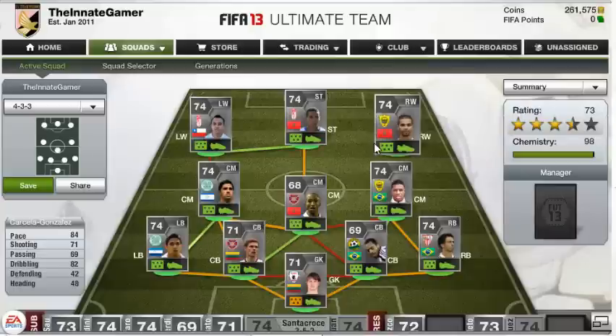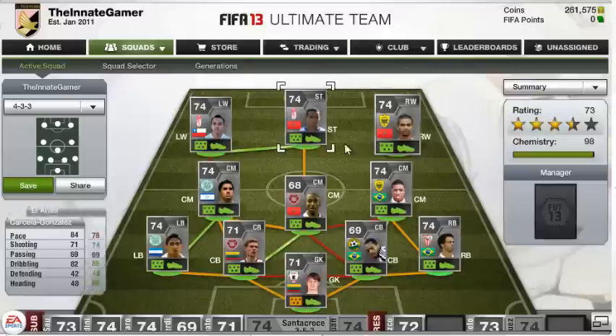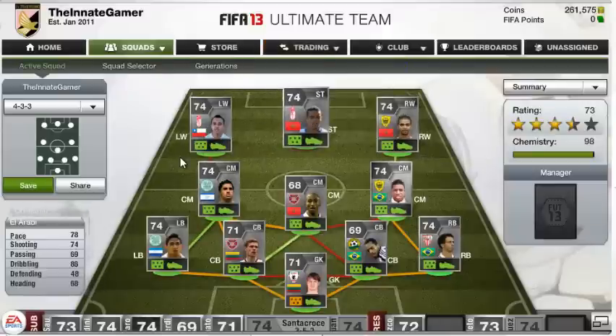Then we've got Jusselet Gonzalez. 84 pace is an absolute lie — it feels like 88-90 pace. He is so rapid. Gets past players for fun, shoots and scores. It's just fantastic. And provides a fantastic link with my main man, Ella Abbey. Doesn't look great with 78 pace and 74 shooting, but that 86 dribbling really tells. He gets past players for fun, doesn't take any trouble at all, and then he'll finish it for you. That 78 pace is a lie — maybe 84-85 is more like it. Fantastic player.